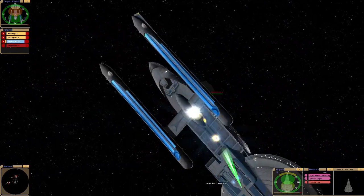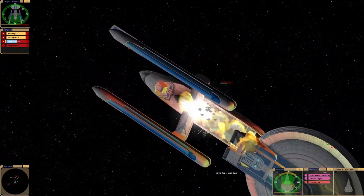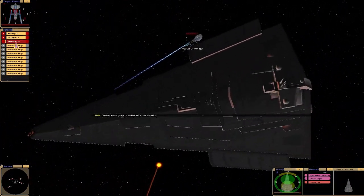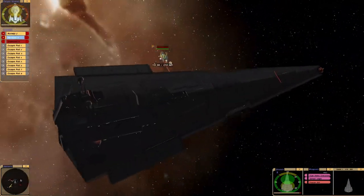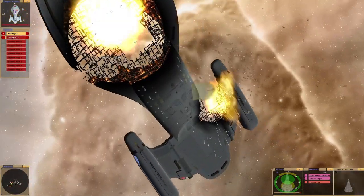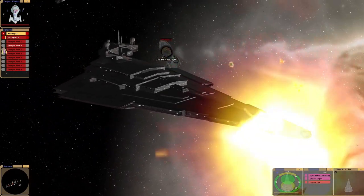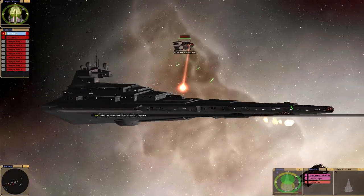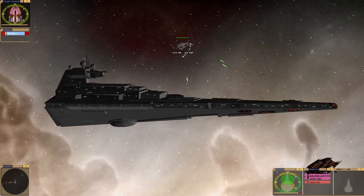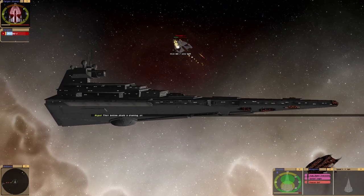I don't know if this is overpowered or not. Oh, the poor Excelsior Class. Captain, we're going to collide with that derelict. Let's put Janeway out of her misery. Oh no, I've collided with something! It's some debris — probably part of the Excalibur Class.